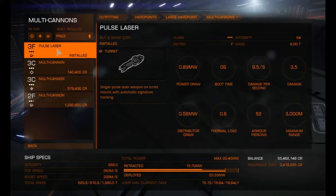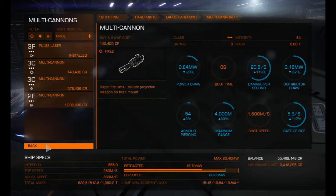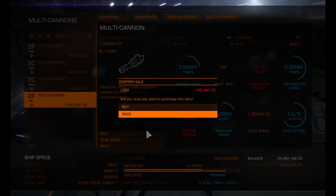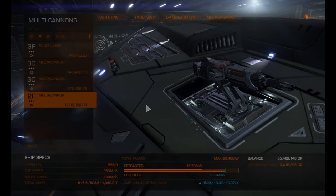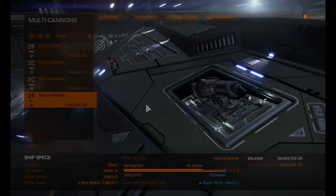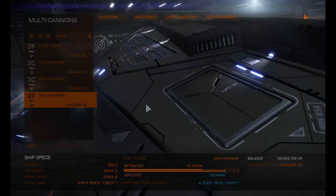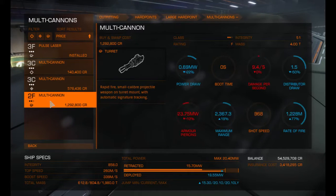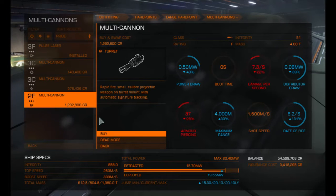We'll probably test the mortar cannons on a different ship later on. I know they've got a thousand metres more range, but I'm not sure if it's worth it. Actually — let's change them, let's be risky! If not, we can always come back and change them back to pulse lasers. We only have 2F multi-cannons, so we need to find somewhere to get better ones. It's also increasing our jump range.